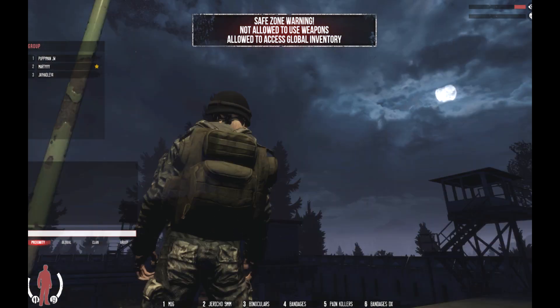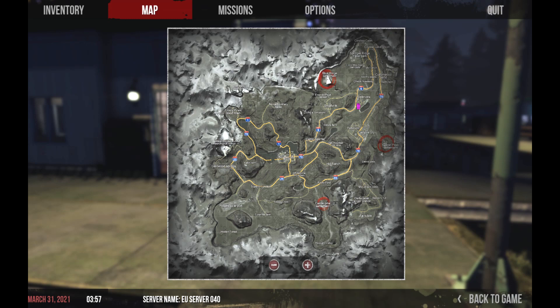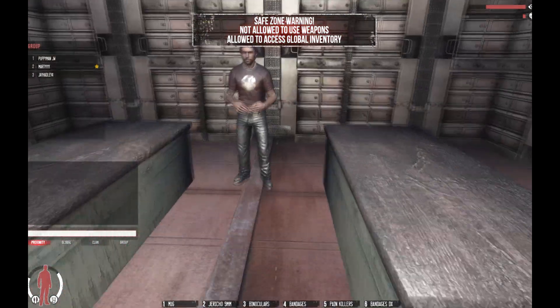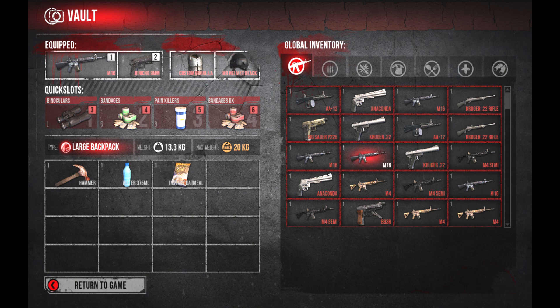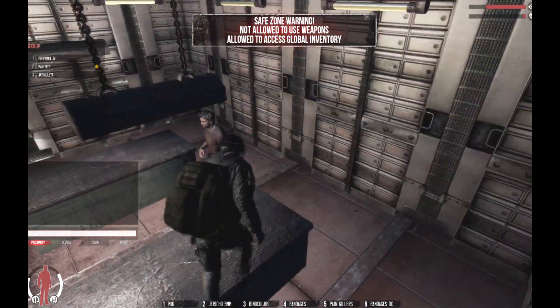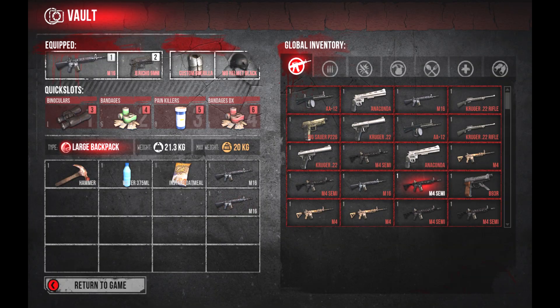Let's have a walk through one of the new features added in the safe zones — that's one most people have been looking for. I'm currently at Blue Ridge Settlement, which is the north safe zone, and this is the vault shop. This is where you can access your global inventory without backing out of the game. It's very good for trading, or if you forgot to get food or water. It's surprisingly quick — I like that. The War Z vault is pretty basic but pretty cool.